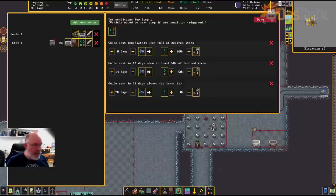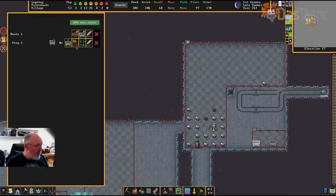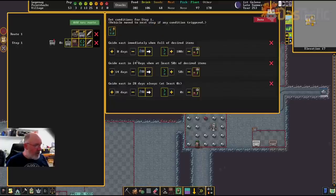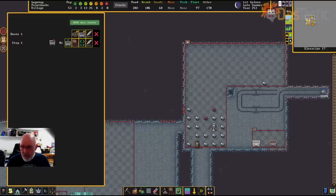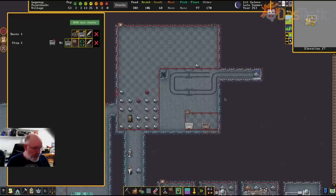This is looking good — at most one trip per month, at least as soon as it's full. A quick recap: we allow everything, we're getting it from the stone stockpile, and as soon as it's full we guide it down the system. That means it's going to travel at the speed of the dwarf — that's how it's going to work.